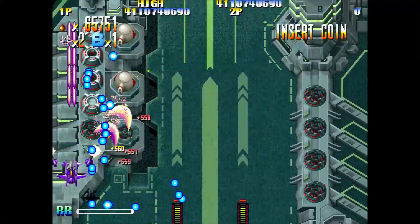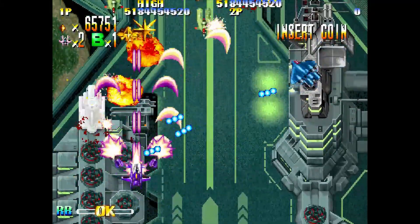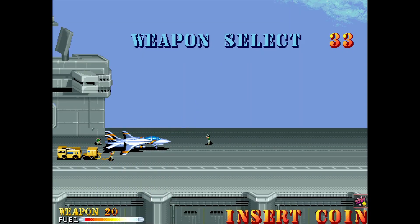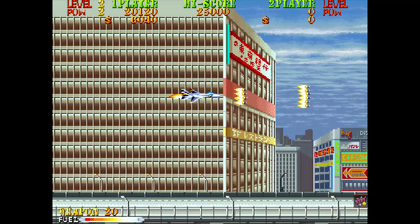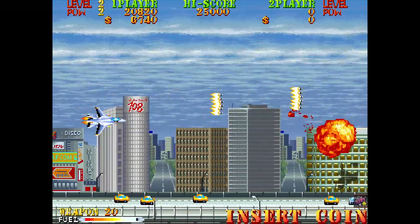Not everything we could have wished for though. Demahoo I believe was Capcom, as was Gigawing 2, and I think Mars Matrix. I don't know what rights issues there may be with these, but who knows — maybe one day they'll put out a fourth pack, or even add these as one-off purchases. Let's hope so.